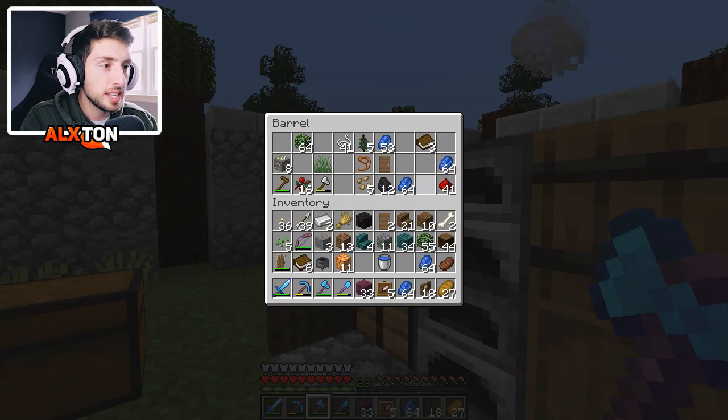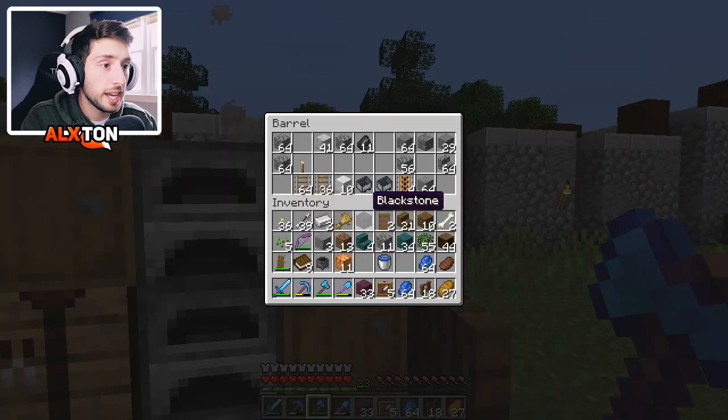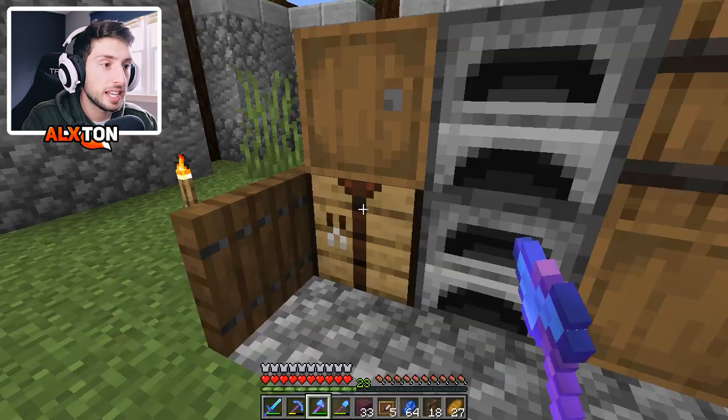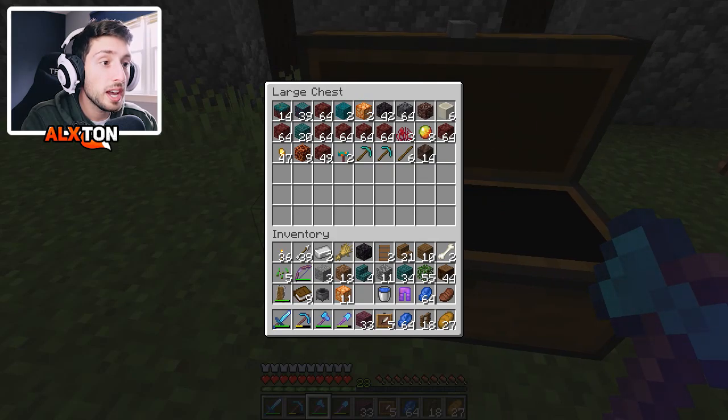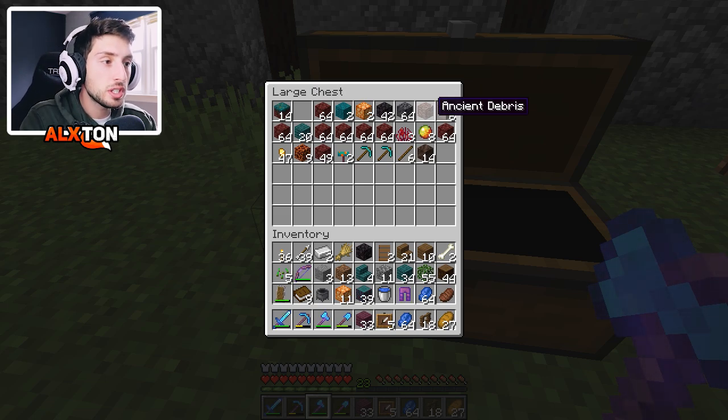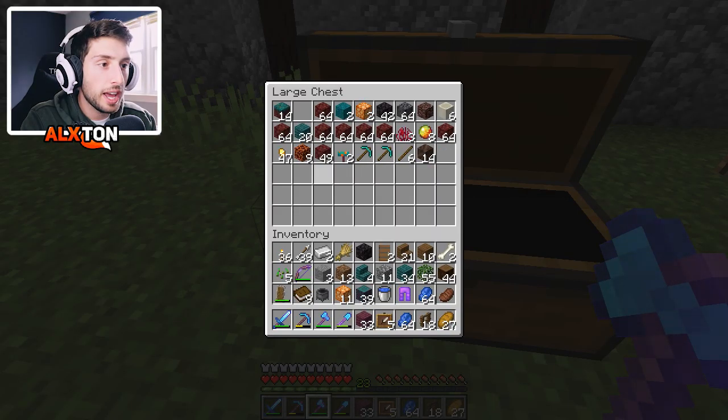We have some more lapis. I'll grab some more books — why not? We have some protection — we'll put those pants into a frame, I think that would be perfect. Wait, we do have more blocks — perfect. We'll grab a few more. We do have the Ancient Debris, which we're not going to do anything with yet. I want to do a crazy episode in the next episode with the Ancient Debris, so just stay tuned for all of that.